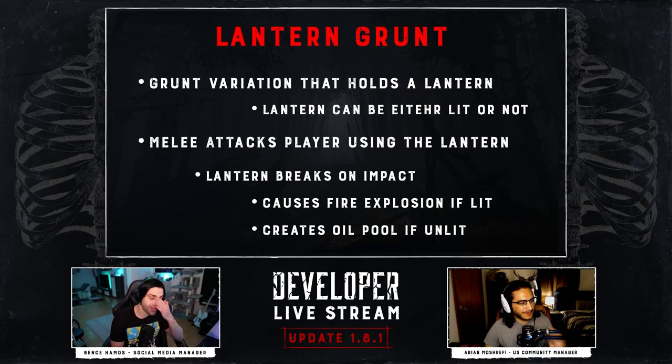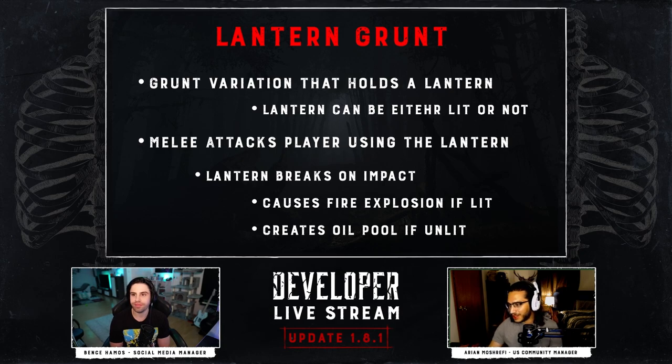Someone is asking if there are no lanterns in the scrap big compounds and we're not sure we can answer that. That could be a really good way to get fire from a scrappy compound if it works like that — we'll have to get back to you on that later because we actually don't know. The theory crafting is already coming from the community even after only hearing about the idea for a few minutes.